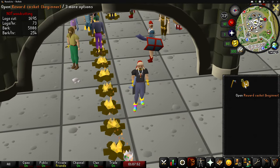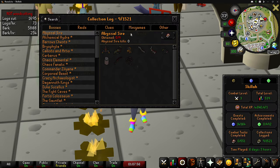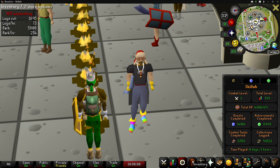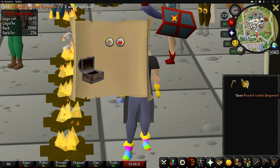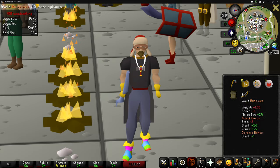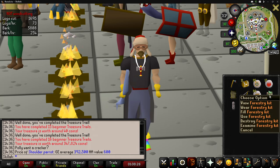All of these caskets are from bird's nests — let's check the collection log real quick. We currently have zero uniques with 12 beginner clue scrolls completed. Hopefully we can get at least something on this list. Terrible, terrible, terrible — oh, we got the shoulder parrot! Very nice. Also worth 392K — that is not too bad.